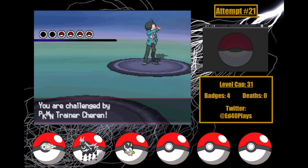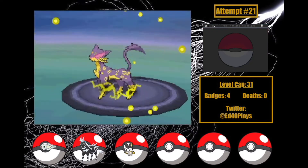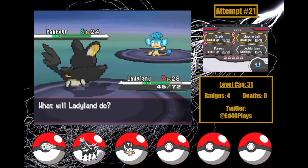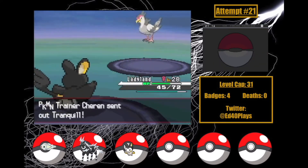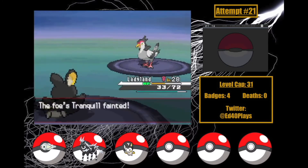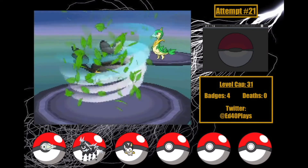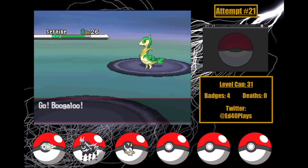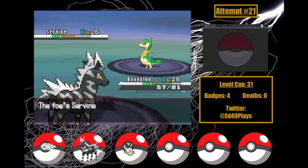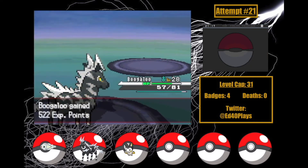My next Cheren fight is kind of funny. I lead with Ladyland hoping to trigger Static with Fake Out, but Spark takes Liepard to a third before he uses Pursuit. Another takes him out with a crit. Pansear goes down in a Spark. Tranquill outspeeds and hits Quick Attack bringing Ladyland to yellow before two Sparks take him down. I hit Spark on Servine to try and get paralysis, but no luck — he hits a Leaf Tornado and accuracy drop. I switch Boogaloo in, Leaf Tornado does almost a third. Flame Charge connects and takes him to a quarter before Citrus Recovery and then Growth. Boogaloo uses Flame Charge and hits, beating Cheren.